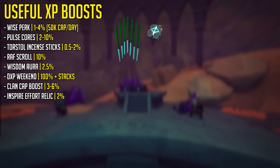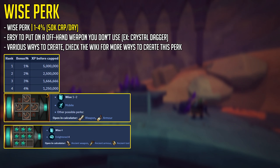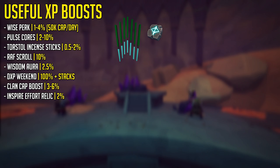As per usual, we start off with the general experience boosts, the first of which being the Wise Perk, giving up to 4% bonus experience at a cap of 50,000 experience per day. This is something you can put on an offhand weapon if you'd like and bring along. Next up we have Pulse and Cinder Cores, giving you bonus experience depending on how many stacks, and Torstol Incense Sticks, which can be stacked up to 2%.